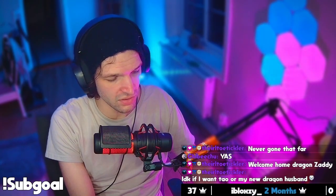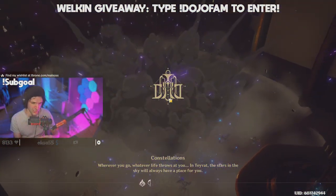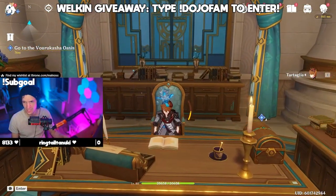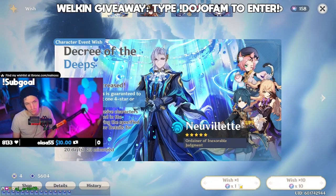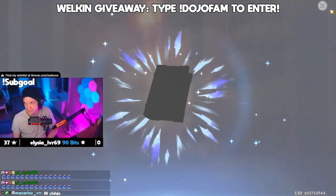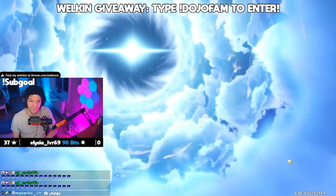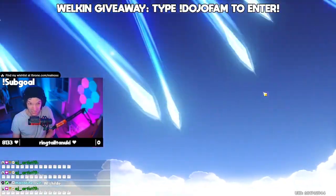Chat, we're going to start my pulls. Child's got a bone to pick with you, sir — he would like an audience. I need your assistance with this, chat. We have 14 pity. We got him that 50-50. One single pull to get to 15, then 10 pulls. Let's go. All right, here we go — up to 25. Because now we'll be able to stop at soft pity and we'll see.